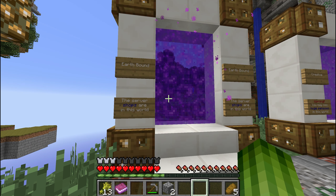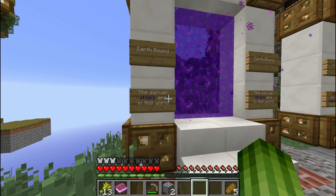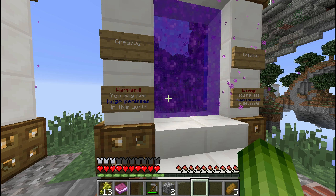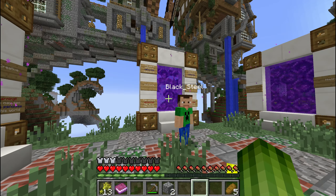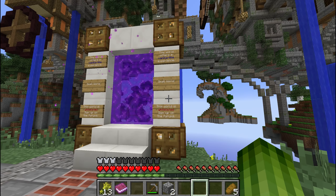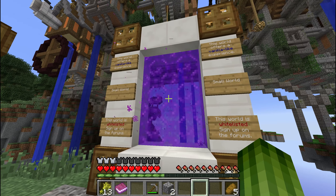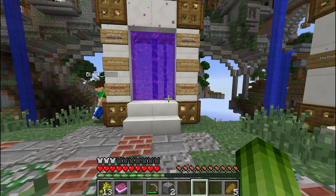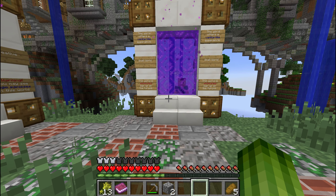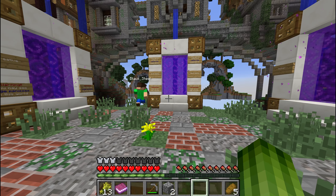On this portal island you see Earthbound, which has a ton of shops and also has Towny enabled, so you are allowed to start your own town in the Earthbound world. There's a creative world which has plots you can claim and build whatever you like. There's also the small world, which is whitelisted — if you want to join you need to sign up on our forums. This world offers a vanilla-like experience with a lot of the essential commands and economy disabled, and it has a separate inventory.